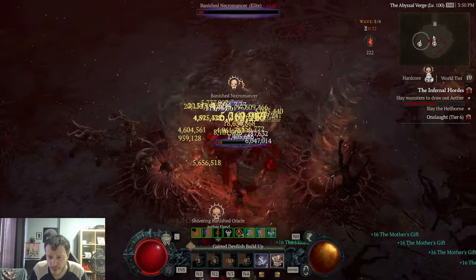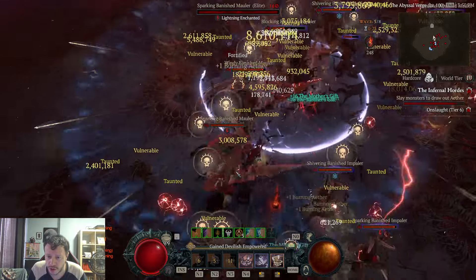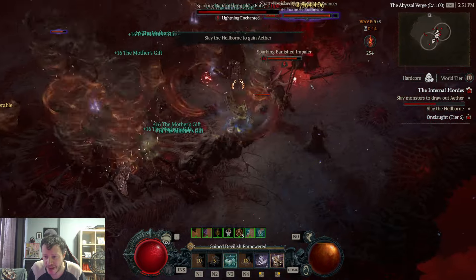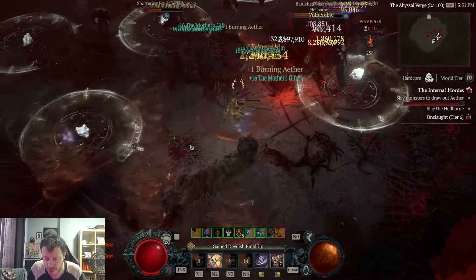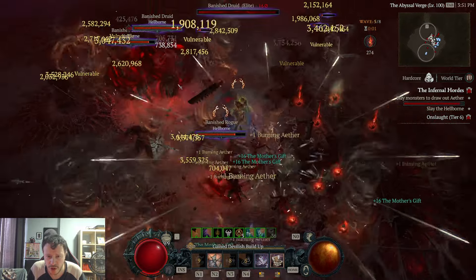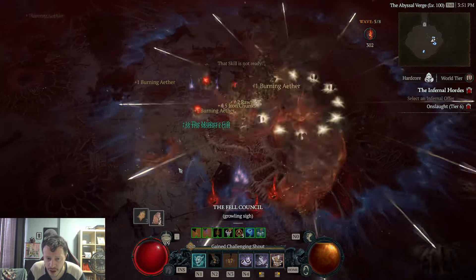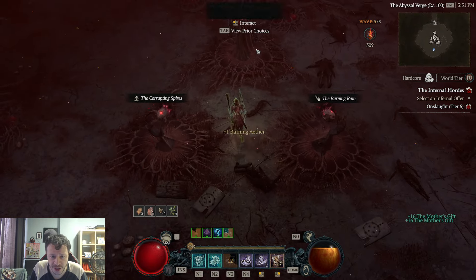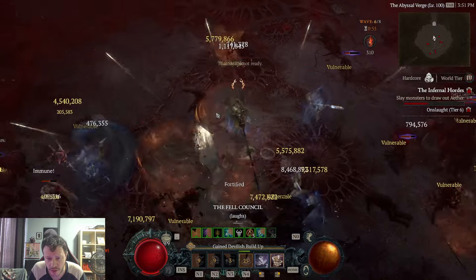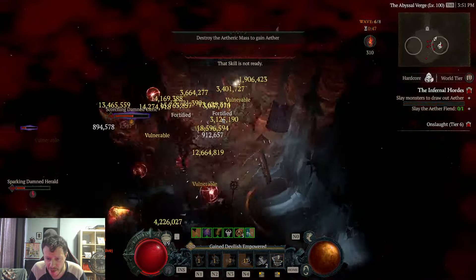I never had much time last season, and this season I was busy with hardcore, so I never got to do that. To clarify master working: you get to do it 12 times. The first three levels give 5% to everything the item does except the aspect. But on the fourth upgrade one stat randomly increases by 25% — that's really important, it defines builds. For Shako you want cooldown reduction; for Tyrael's you want damage reduction and maybe max resistances. Even though tempering has a limit, master working does not.